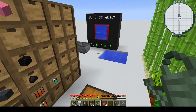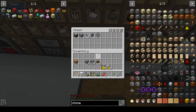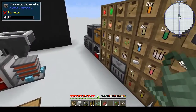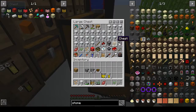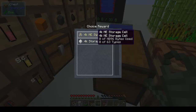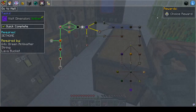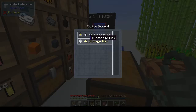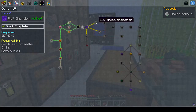Make another loaf of bread. Yeah, we need to work on the power. So we have set home, we have gone to hell. Did I pick the reward? The choice reward was a 4K ME storage cell or a 4K storage disk. Maybe I did choose it — I don't know.